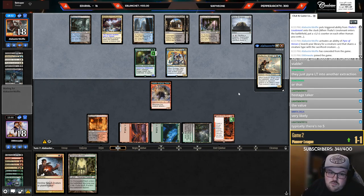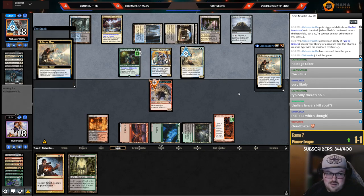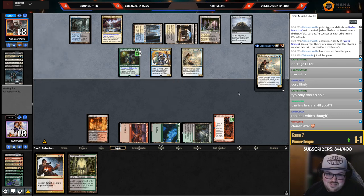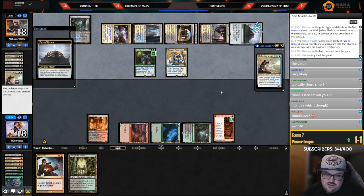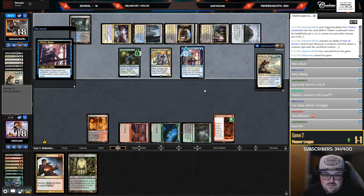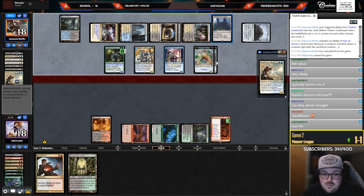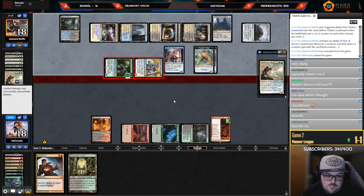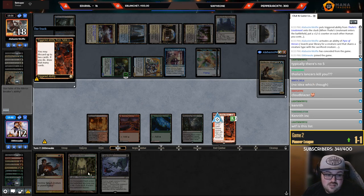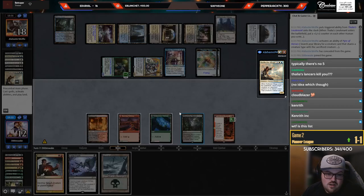What five-mana Human would they even have — I don't think they usually go up to five. Cloud Blazer — bro, if I get Cloud Blazer, they just wanted it more. They're going to sack Mage. Do they have another Hostage Taker? We're super dead — they have Westfield Abbey too. Kind of loose on their mana base but it's a powerful card. Yeah, let's just go to game three.